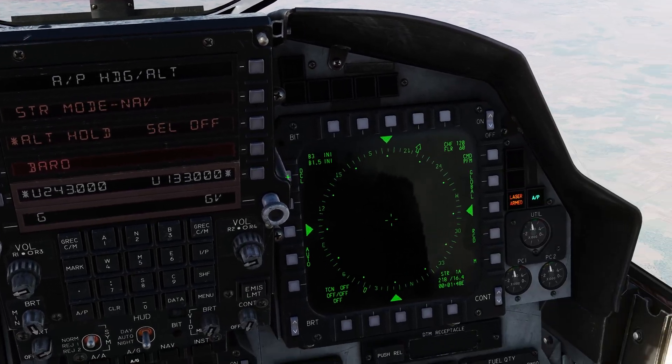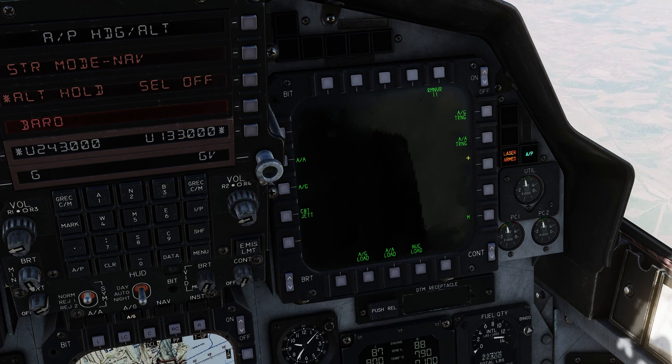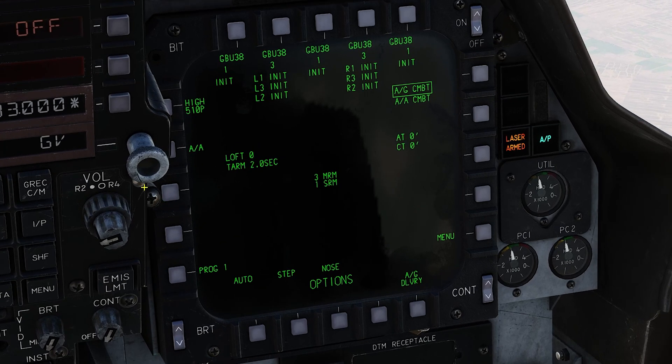We'll come over to the right, go to menu, armament, and set up our air-to-ground munitions. We'll click air to ground. Now, there's a bug I've found with the GBUs: if you select all nine and try to input all the coordinates at once, sometimes one or two won't accept coordinates and you can't get them off the jet. So we're going to set up three different programs — it sounds difficult but it's actually pretty simple.